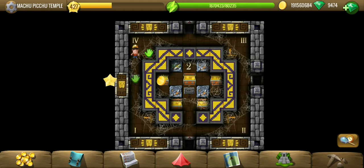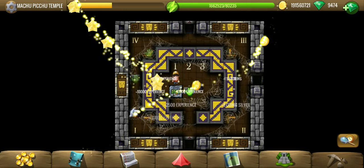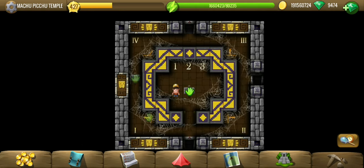We have another gate open and another puzzle. Let's read the numbers. One number is correct but placed incorrectly. So 6, 8, 2 - one of them is placed incorrectly. If 2 is the number, it was placed correctly there and it's placed incorrectly here, so that is quite possible.